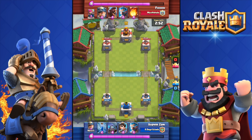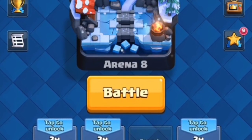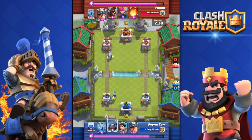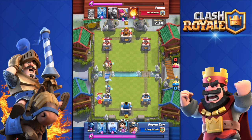Unfortunately Supercell does not give me gameplay, so if you want to see gameplay you can go to Molt, Galadon, or Pathos. Here is a screenshot of it — as you can see, Arena 8 'Frozen Peak' is its name and it looks so damn cool.